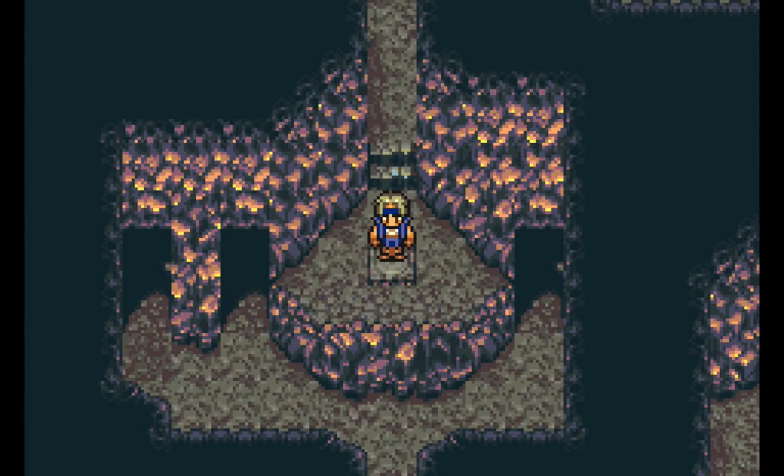Hello everyone, this is BCS Buster, and welcome back to Let's Play Final Fantasy VI. Last time we started going through the optional Dragon's Den, and it's kind of like Kefka's Tower in that we have to switch between three different parties. We've got Locke right here just chilling on this tile, and it's opening up this door to the left there.